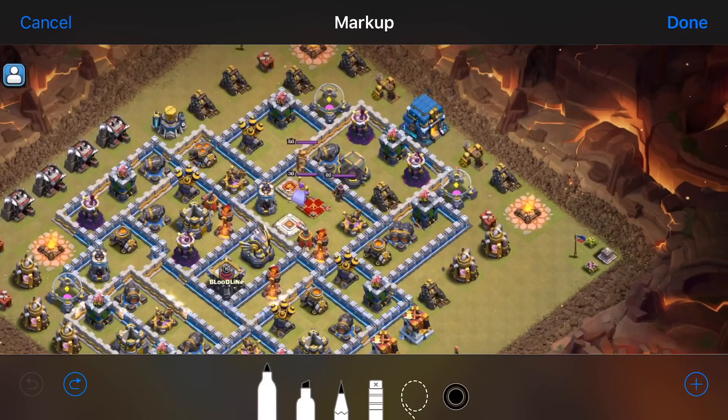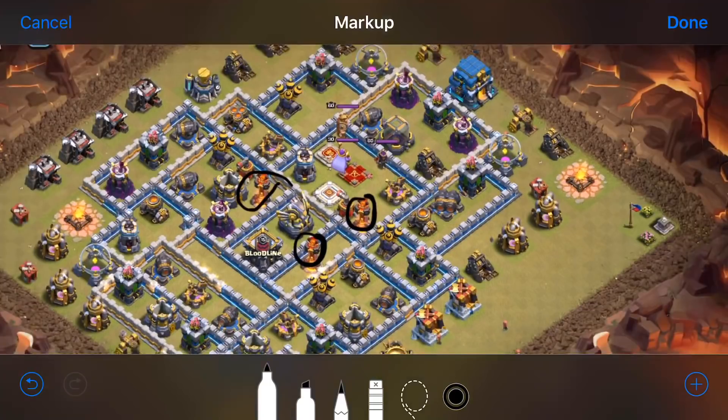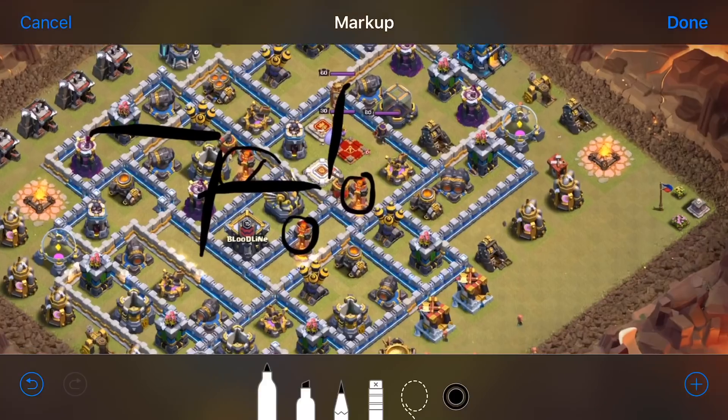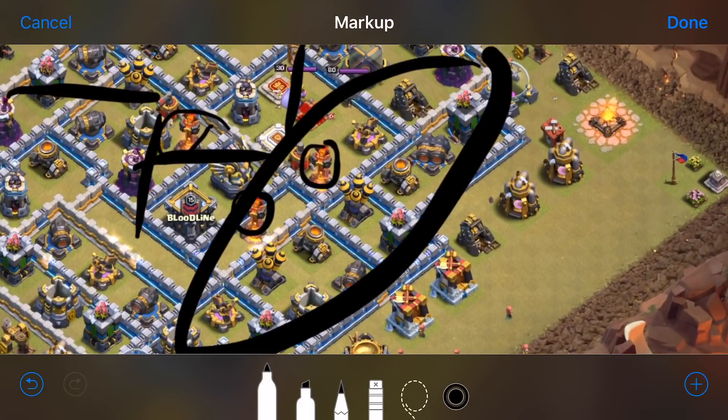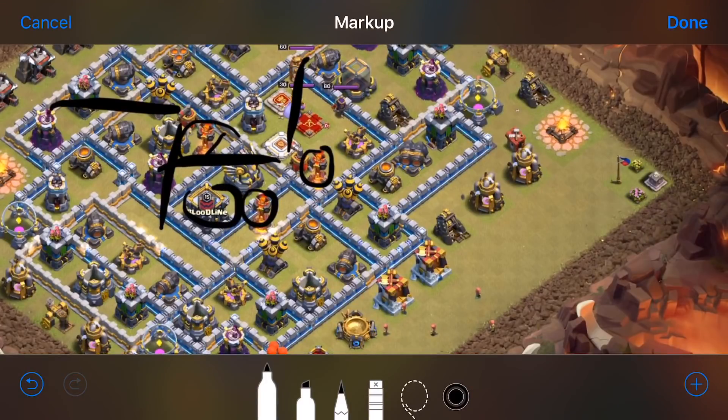Now that we have those options identified, we need to decide which one to go with. We have all single infernos here, so a bat bomb going off in the middle seems tempting, but looking at the sweeper positions — the sweepers are not protecting the queen anywhere on this side of the base — I can squeeze in an electron and get in there for some huge value. So that's the route we're going to go, and we just need to find a way to deal with the CC.